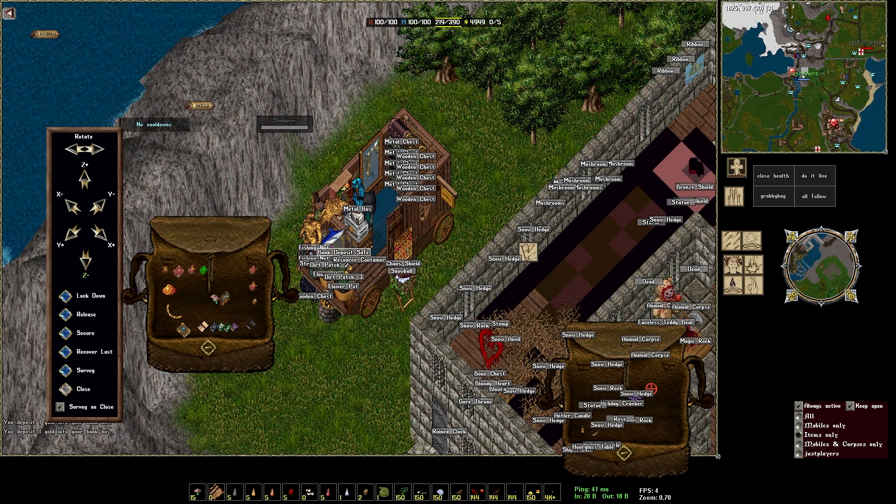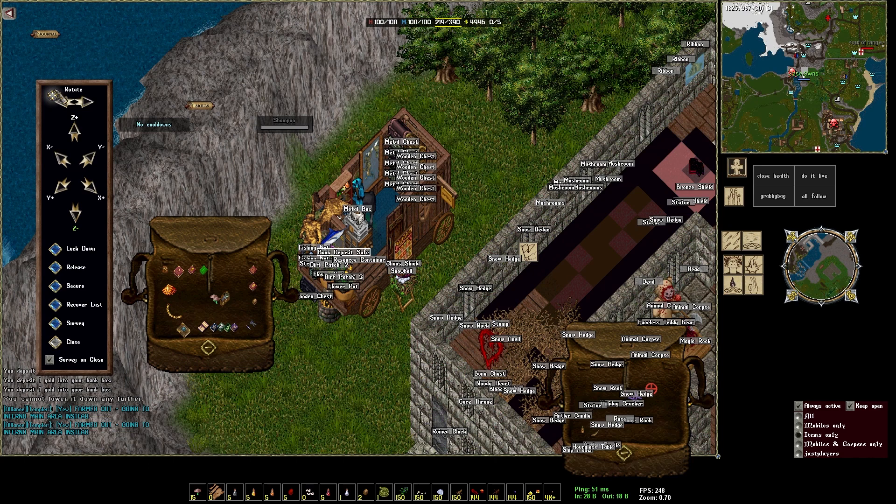Quick follow-up: I was trying to replicate the same bug in my own house, but for whatever reason my bank box works fine. I spun it around, moved it to the very bottom, and even as low as the furniture can go, all three parameters work correctly — it deposits every time. I can flip it around and play the script again...